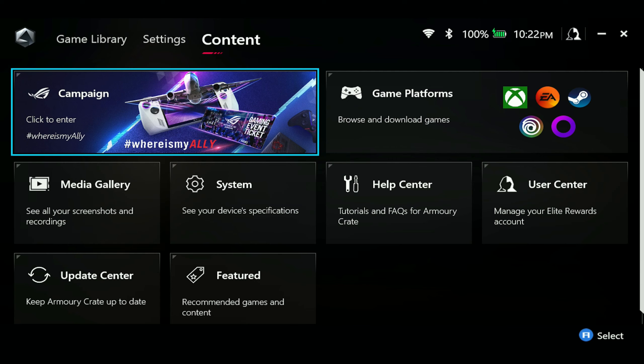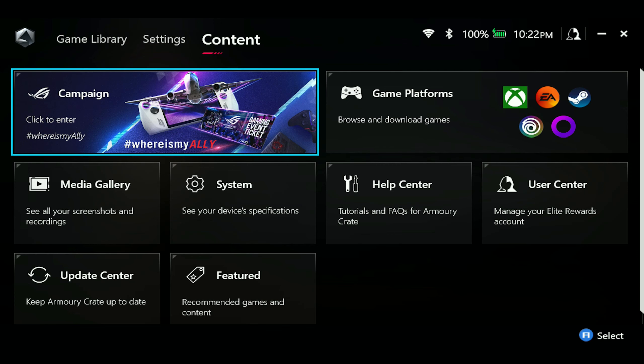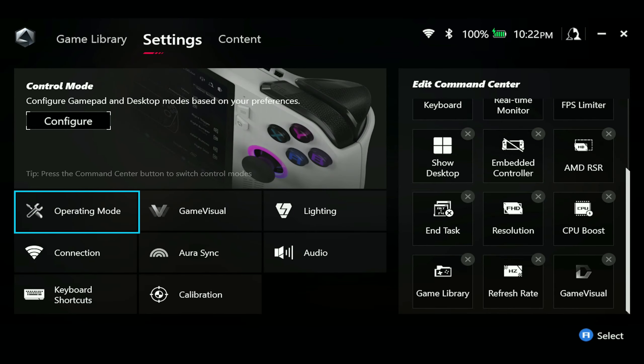It's pretty cool to see that ASUS is listening, as this was a headache for a lot of people. Another change is that new game profiles will have the upper end mode set to 'unset' to prevent conflicts. I haven't run into this issue myself, so let me know in the comments if you've figured that one out. It's great to see ASUS continue to make this device better.